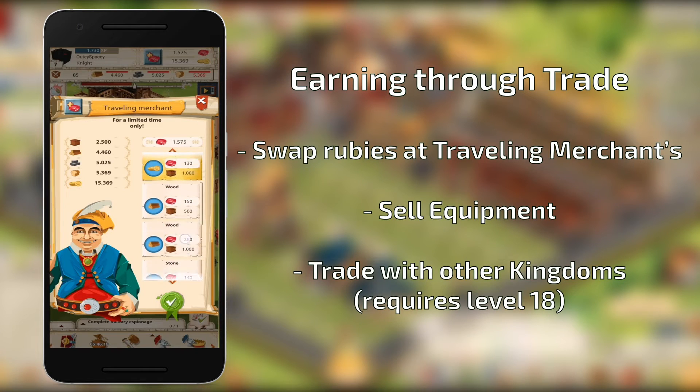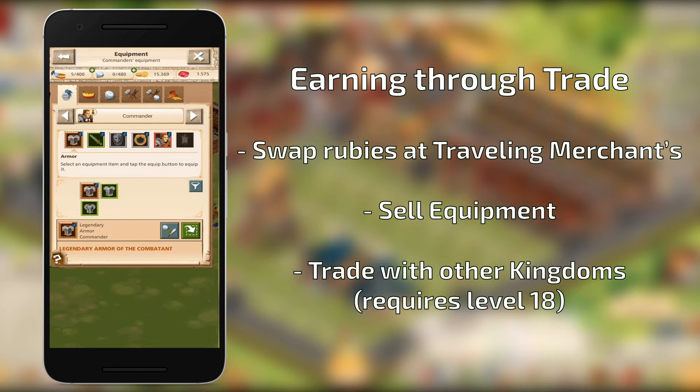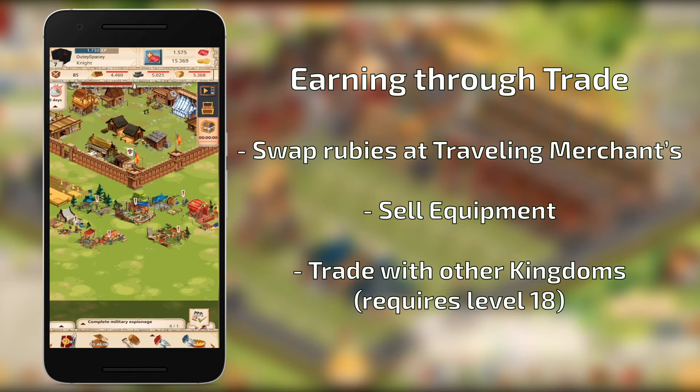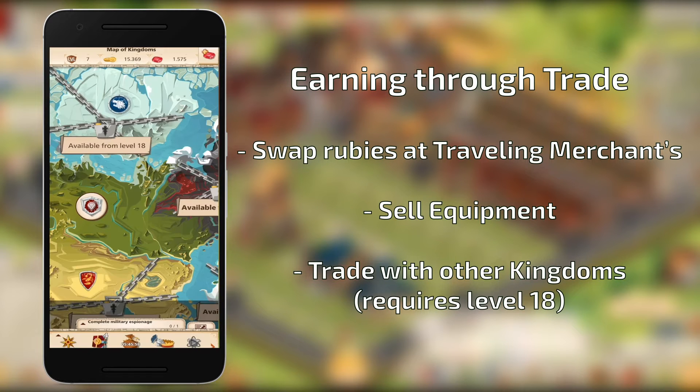When talking about trade, we mostly mean the traveling merchant camped outside of your castle. You cannot sell anything to him, but you can exchange rubies for coins. Alternatively, you can dispose of commander's equipment that you don't need in exchange for some gold. Later on, you will be able to sell resources to other kingdoms for coins and exchange with residents of the event tent.